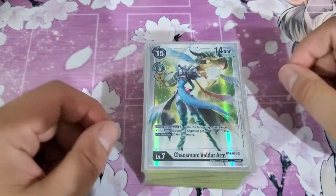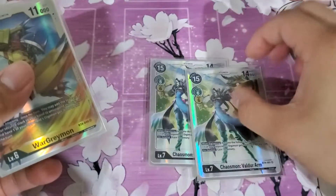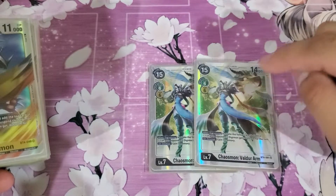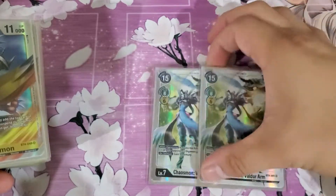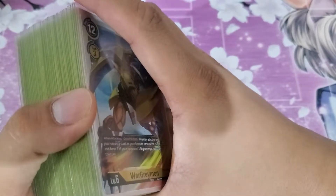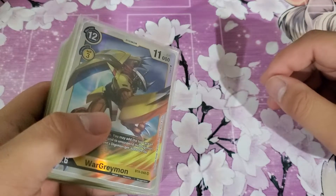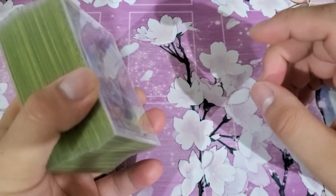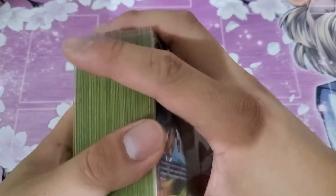Now on to the main deck. Starting with the level 7s. I'm going to run 2 Chaos Monvalder Arm — I wish I had a 3rd; there was one game where I really wanted it, but I only have 2 right now. If I can find a way to get a 3rd, so be it. Keep in mind, this is not a definitive deck profile — it's more like what I like to run, and you can use this as inspiration to build your own deck. This is my opinion on how I like to run the deck with the resources I have.